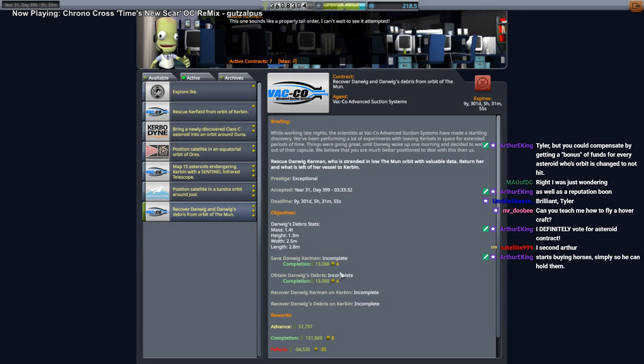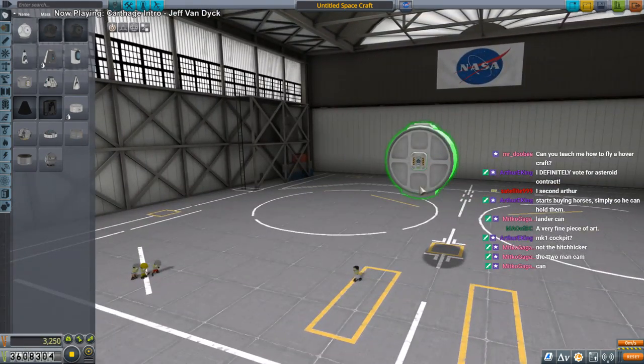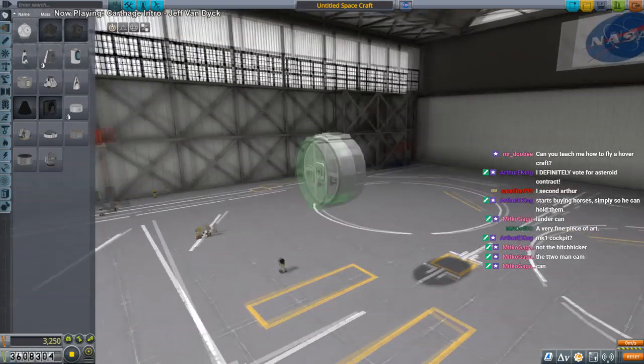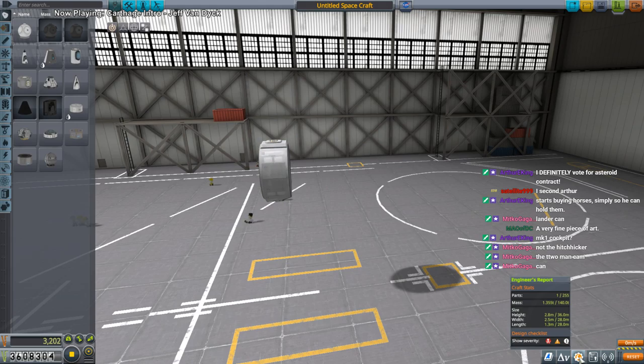Let me get the mass of that debris — it's probably a pod, maybe a Mark 3 capsule, or maybe a Mark 2 lander can. No, that's not long enough for a Mark 2 lander can. It's 1.4 tons, height 1.3 meters — it's not that big in height, but slightly longer in length than width. Without any propellant it'll be 1.4 tons, pretty much.